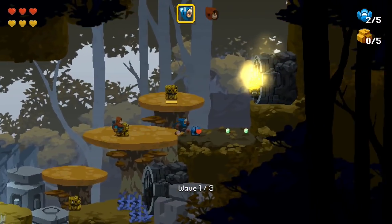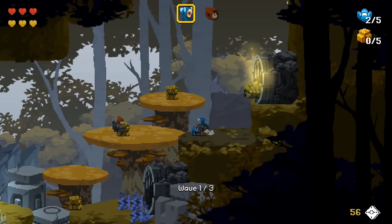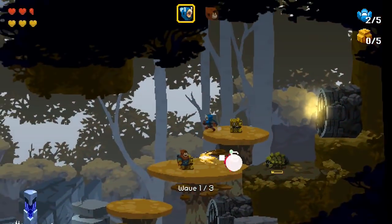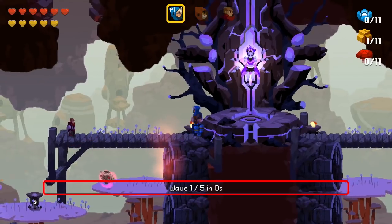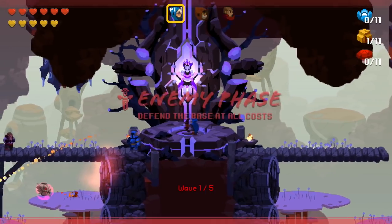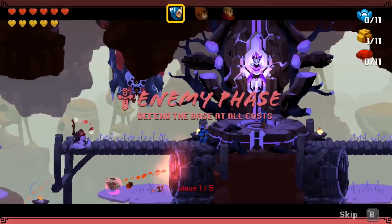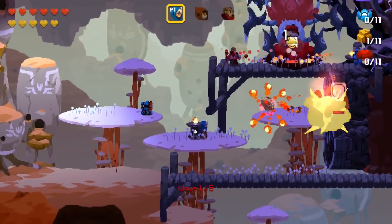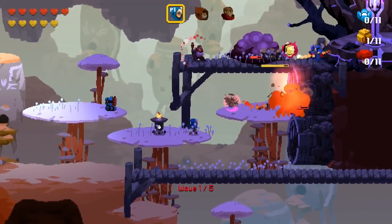The puzzles increase in complexity and ingenuity, and the tower defense segments increase in depth and difficulty. A number of moments in the back half twist the structure in ways that definitely serve the story, while also providing neat set pieces and moments. In between levels, your weapons and abilities can be upgraded in your exploring team's caravan. A lot of the upgrades are standard stuff like increased health and more powerful weapons.